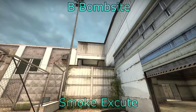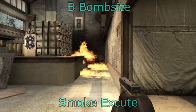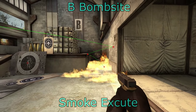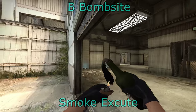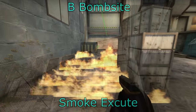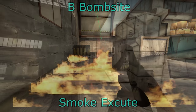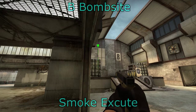For molotovs on the B site execute: you can do these through the window — one goes into generator, molotovving off that spot and forcing them out, and it also hits a little bit behind the box. You can also use it from B main to molotov off the generator. For the wooden box, you can do this through the window as well, forcing them out of that position. You can also do this from B main, though you get a bit more exposed when doing this one, so just be careful.